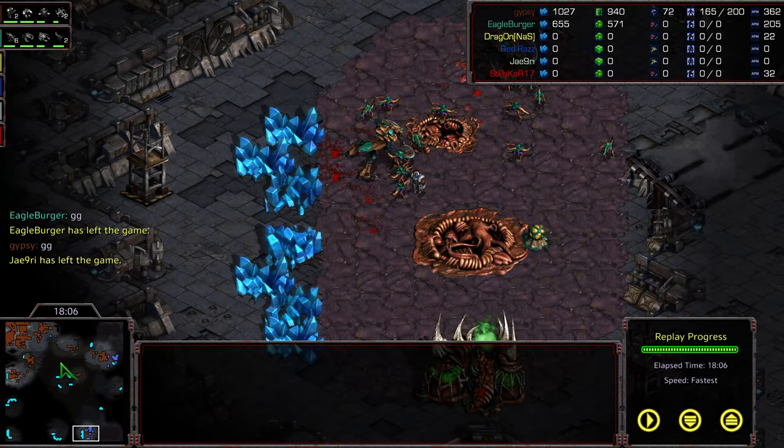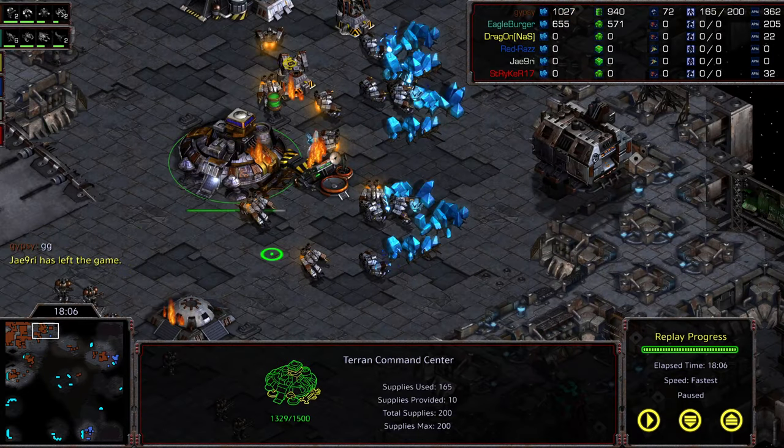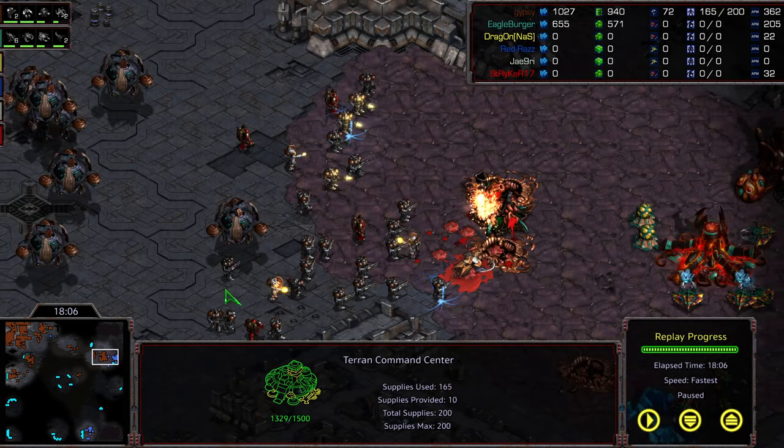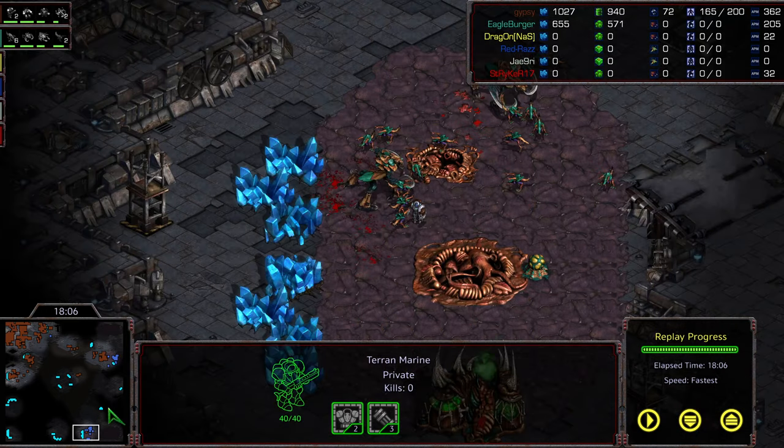Machine calling GG. Basically Gypsy able to hold all of these bases. You can see Gypsy's gameplay — he just sits back, builds a lot of that troop count up, holds all that territory, gets those favorable trades, and just denies additional bases. I feel like Machine just had maybe a little bit of an overextension and Gypsy sensed it, was able to pounce on it and attack literally everywhere at once. Critical thing towards the end of the game was just that huge upgrade advantage that Gypsy had over Machine.